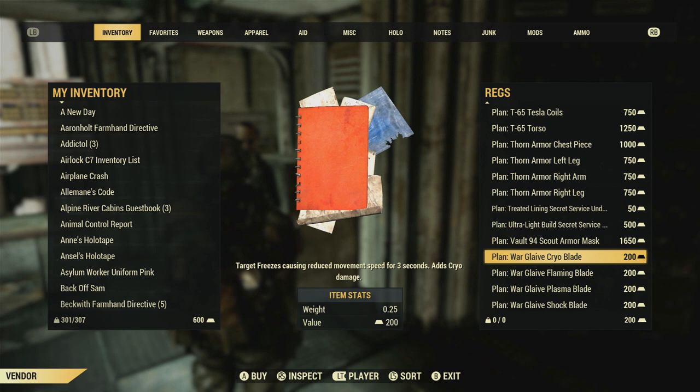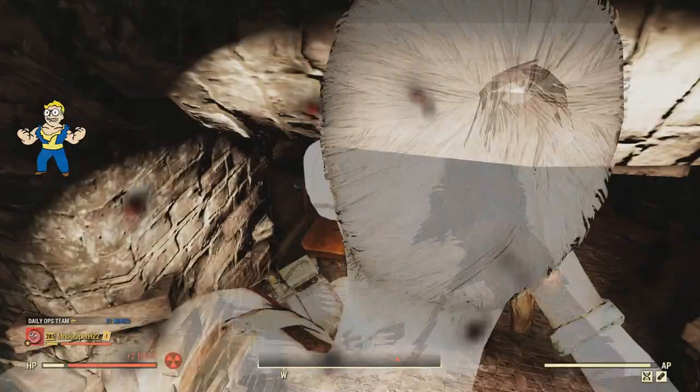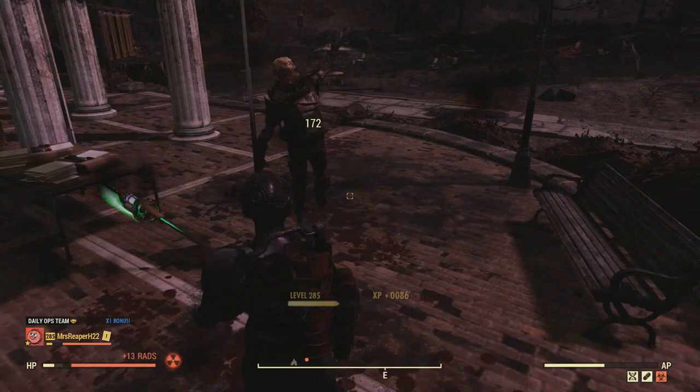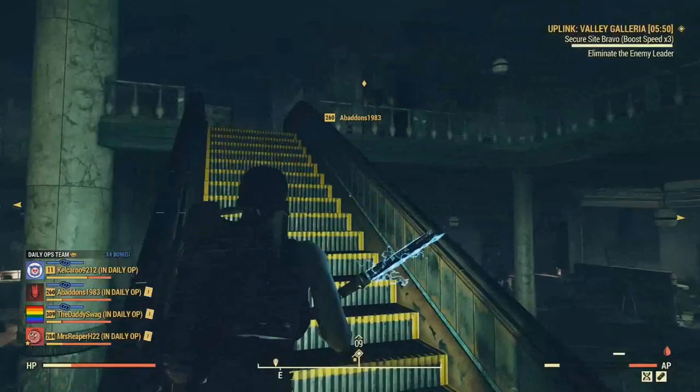To get a little bit more into these modifications: the Cryo will make targets freeze, causing them to have reduced movement speed for three seconds — it also adds Cryo damage. For the Flaming modification, it'll make targets burn for five seconds and give you additional fire damage. For the Plasma Blade, you'll get energy damage and plasma crit effects. And lastly, the Shock Blade modification will give you electrical damage.